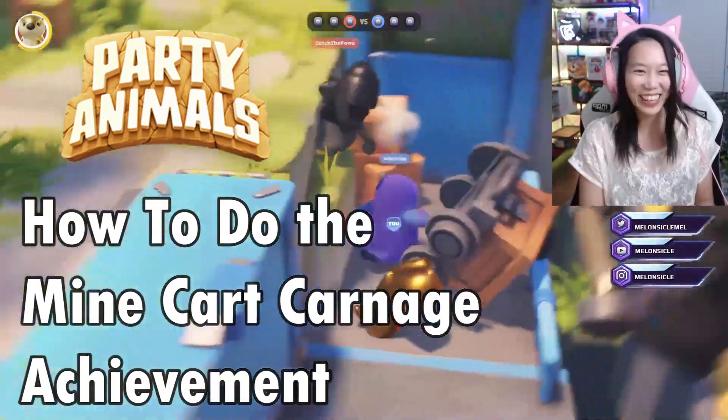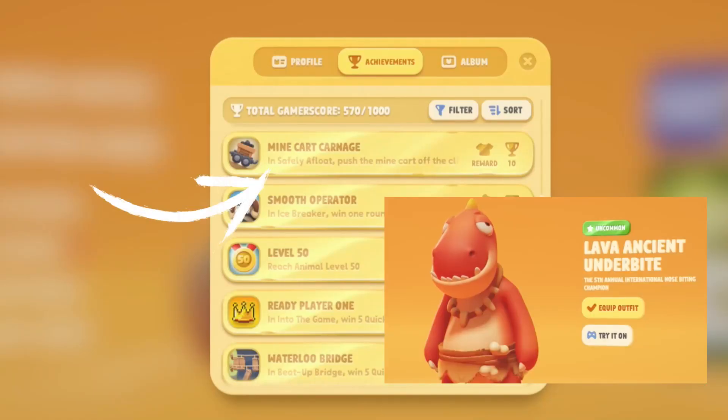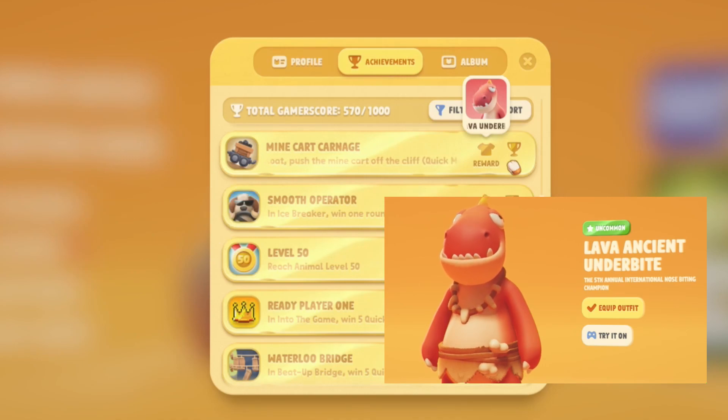Welcome back! Today I'm going to show you how to do the minecart carnage achievement in Party Animals. This one is in the safely afloat map. You just have to push the minecart off the cliff in a quick match and you get the lava underbite skin.